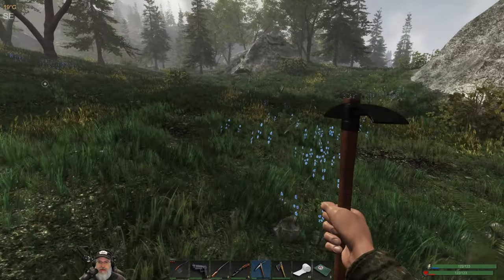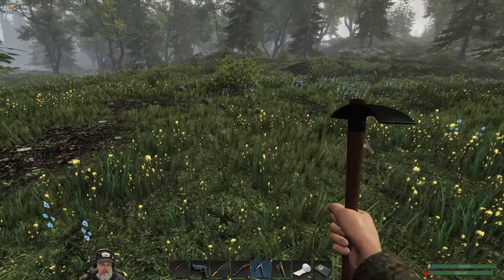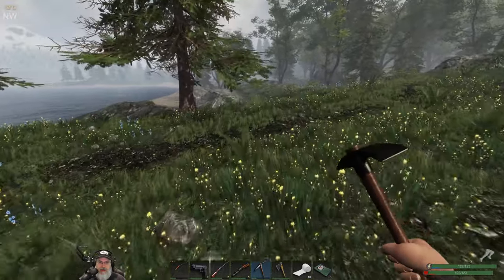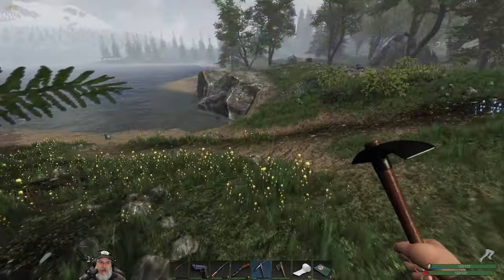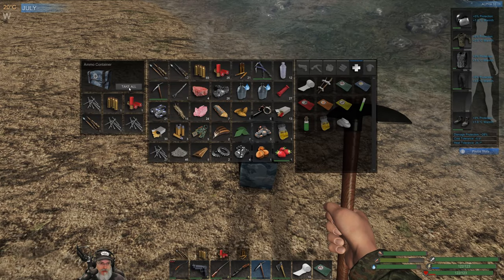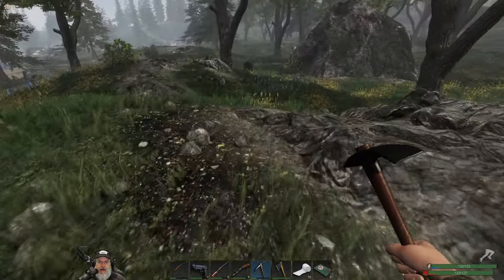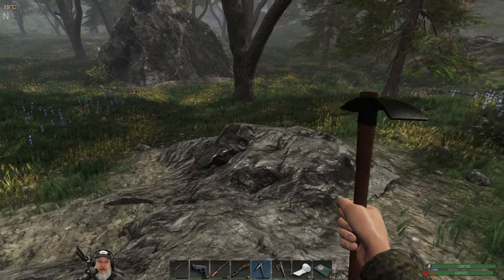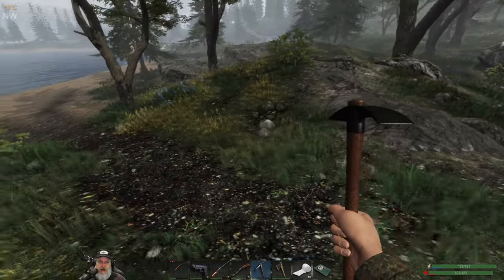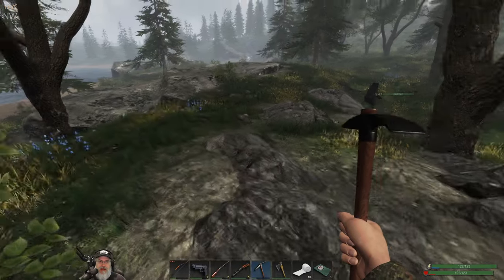We were sort of over in this area yesterday but further up that way. We want to go this way to finish uncovering that portion of the map. We've got an ammo crate here — up to 30 nails, good, we're getting there. The best single nail day I've ever had in this game I got something like 109 or 119. That was a good day.